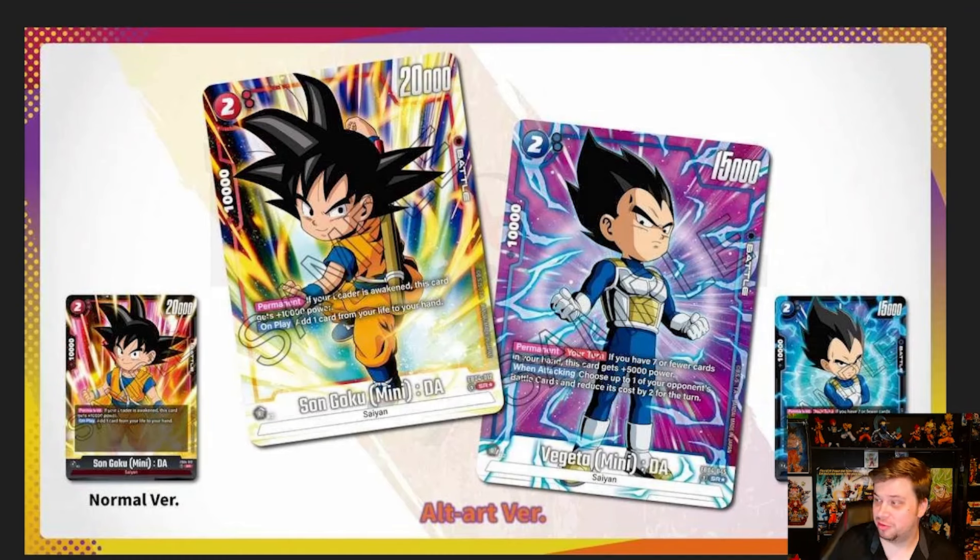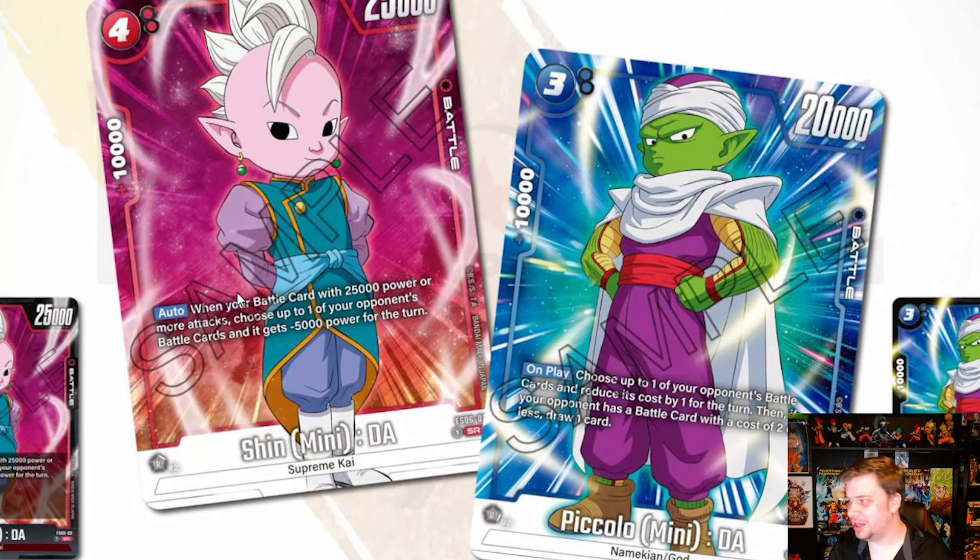Moving on to the alt art versions of both Goku and Vegeta from Daima. The Goku art looks pretty cool. Every piece of Daima Vegeta artwork I've seen just looks plain — he's either just standing there or posing with arms out or arms crossed. Goku at least shows him in a battle pose. I haven't seen a lot of dynamic Daima artwork — maybe they're keeping something secret. These cards look neat and I'm excited to see them in person.